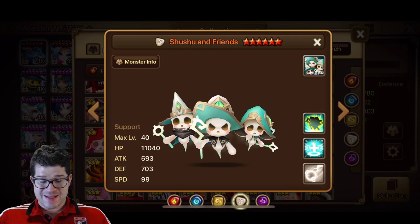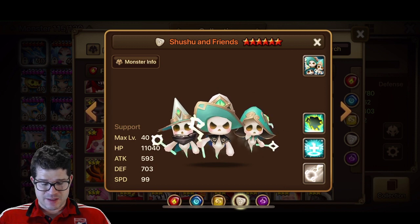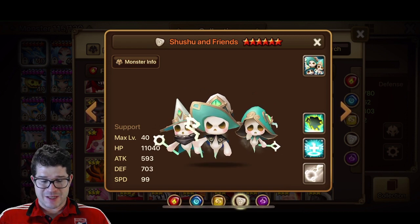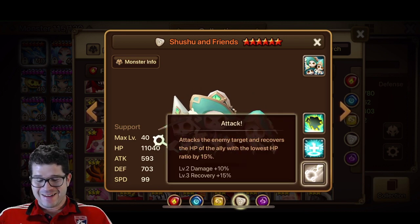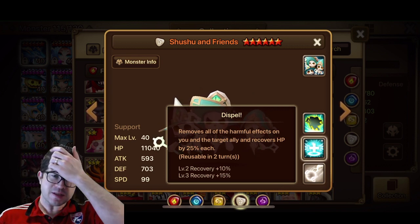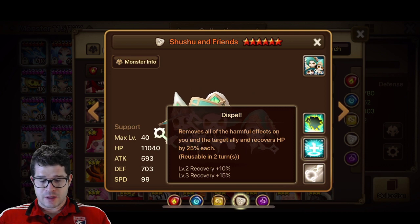Alright, Shushu and Friends. Base stats looking great — 11,000 HP, 703 defense. Comparing to blue: a little bit less defense, but you pick up almost 1,000 HP, so pretty good. You lose some attack, but I don't think you're going to be attacking with Shushu and Friends. Skill 1 attacks the enemy and recovers the HP of the ally with the lowest HP by 15% — same as the others. Skill 2 is a dispel, removes all harmful effects on you and the ally, and recovers HP. So Lulu has Shushu beat on skill 2.